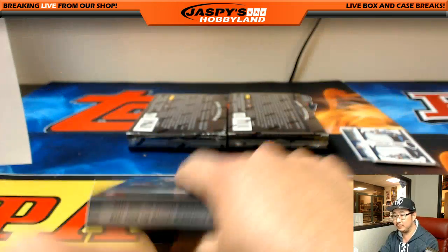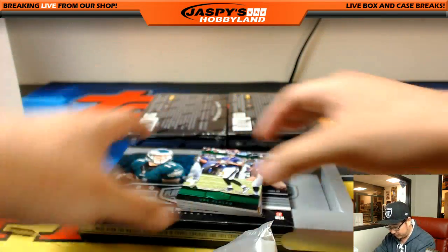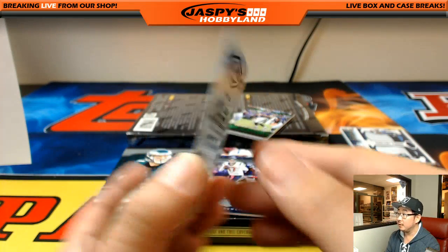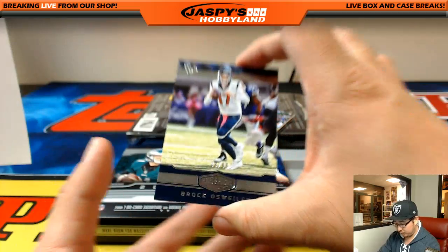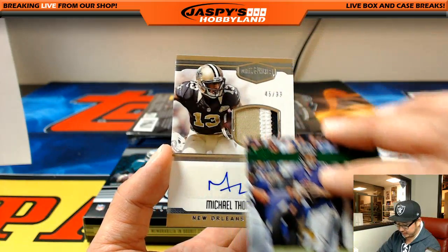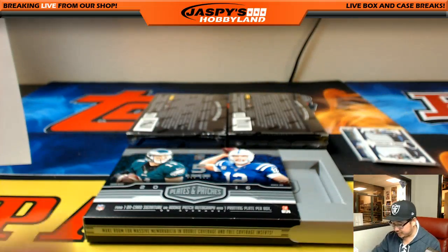Three boxes to go, good luck everybody. Let's see what we have here. Jordan Howard, 48 out of 75 for the Bears — goes to Chris Masoner. Jarvis Landry from Panini Football, Dolphins, going to Rick T. Brock Lobster, 38 out of 99 — going to Kanan. And the 12 out of 25 Joe Flacco for the Ravens. Behind Joe Flacco is a Michael Thomas, three-color patch and autograph, 45 out of 99 — very nice one for the Saints, Eric Bailey. There he is, old MT himself. Two boxes to go.